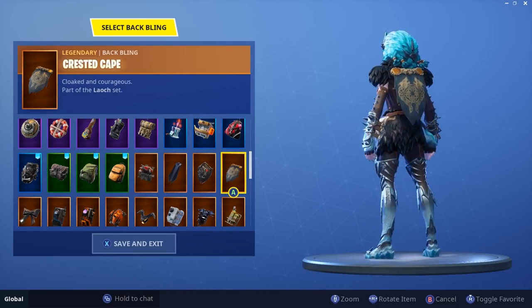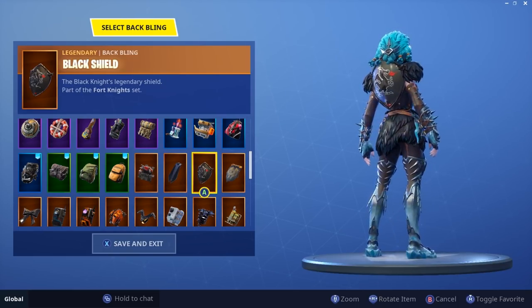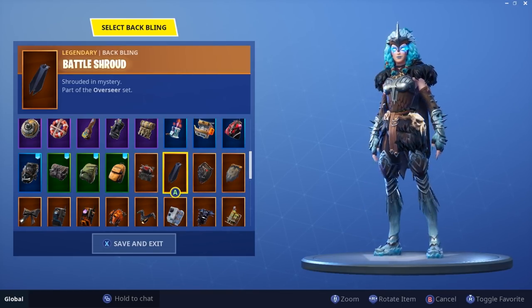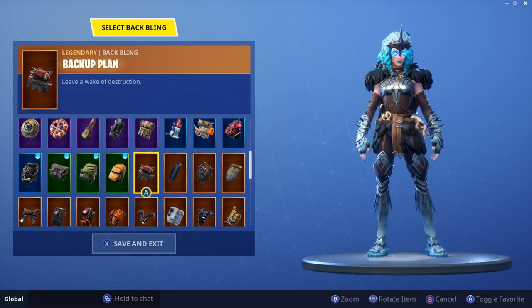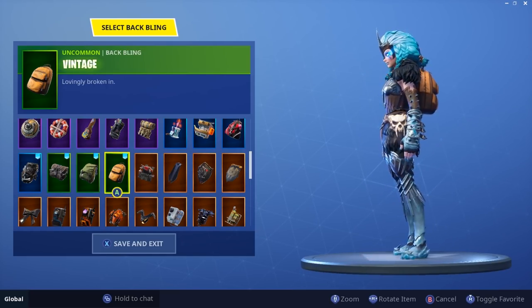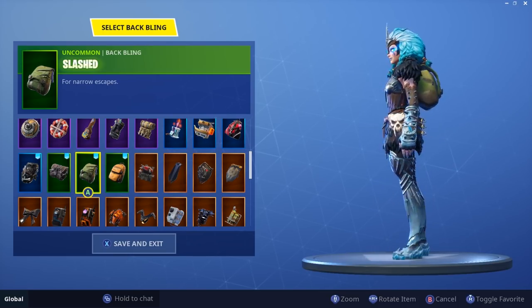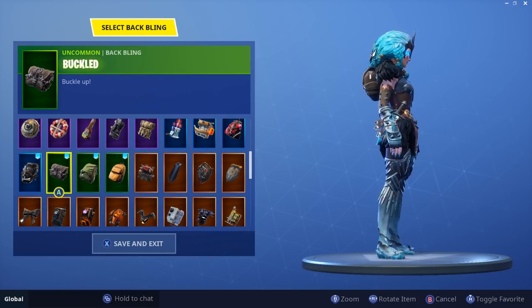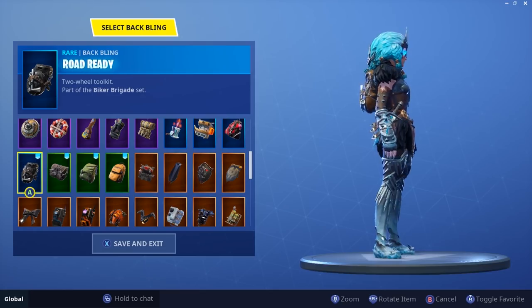Crested Cape — looks okay. Black Shield — looks decent. Battle Shroud — that looks good, it's a little weird how it sits on the back but it's alright. Backup Plan — no thanks. Jansport backpack — nah. Slashed — I don't like it. Buckled — yes, that looks cool.